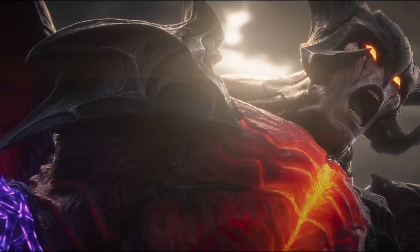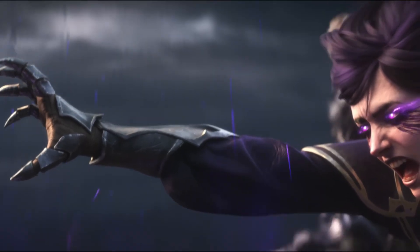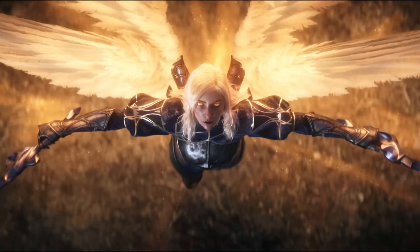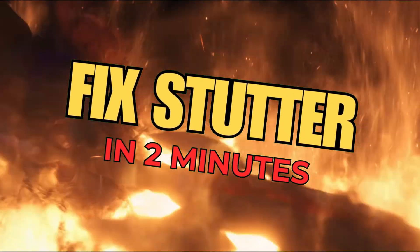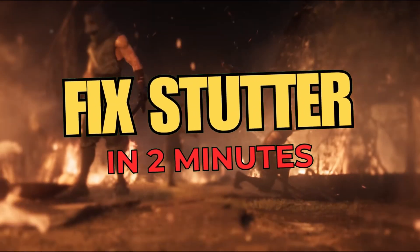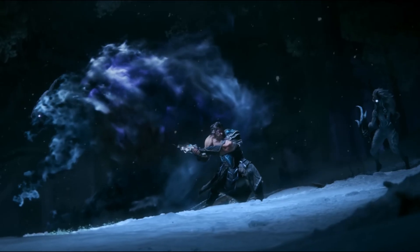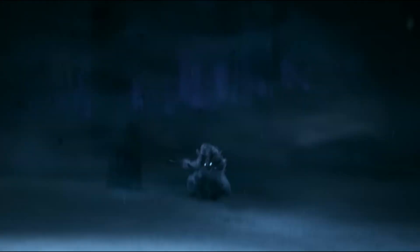With these settings configured, your game should be optimized for performance and visibility. However, many of you may still experience intermittent microstutters where the game freezes for a fraction of a second. In the next two minutes, I'm going to show you how to fix microstutter and get smooth gameplay by perfectly locking your FPS with RivaTuner and MSI Afterburner. This is the best method to stop stutter — it's better and more precise than using the NVIDIA control panel because it acts like a metronome for your GPU.